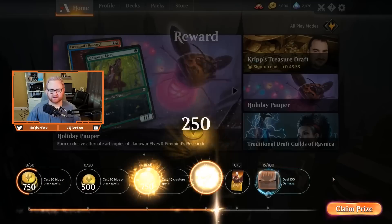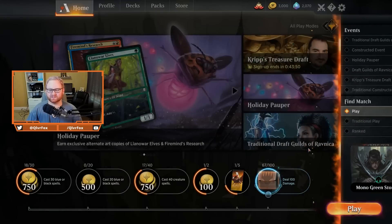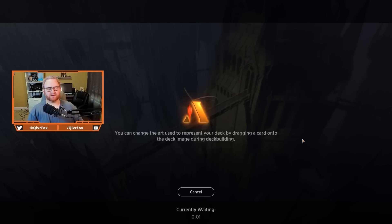Against basically everything besides control, Vivien's Invocation works really well — it interacts with the board state most of the time, and you're usually going to grab a Ghalta or Carnage Tyrant. Ghalta is a 12/12 with Trample — you can't really beat that. The problem is it doesn't have Hexproof, so it will get removed if the opponent has it. Let's get into match three.